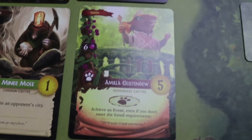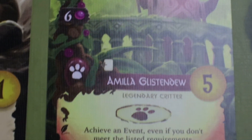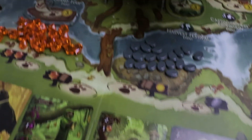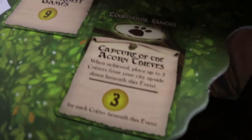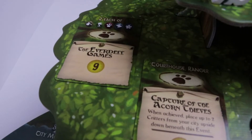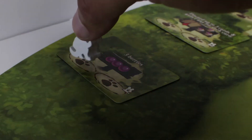Back to the Rabbids' turn. Amelia Gustandu is a Legendary that costs 6 berries — the effect says: achieve an event even if you don't meet the listed requirements. That's crazy! We can get any event, including that bulky special event. So it's settled — I'll take advantage of going first and go right for the big one. I need berries, and luckily there's a Forest card that gives you 3 at once, so my first action will be to place a worker there and gain 3 berries instantly.